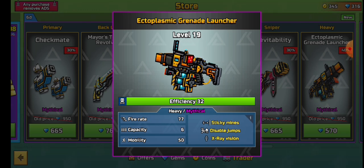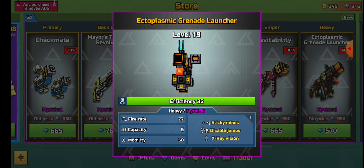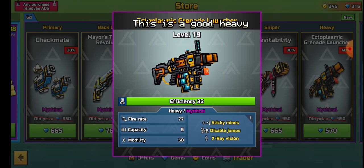Ectoplasmic grenade launcher is good. It disables jumps, plus has good DPS. This is a good heavy.